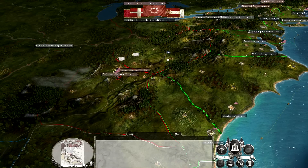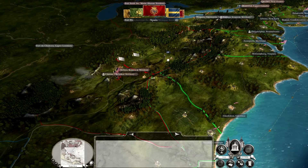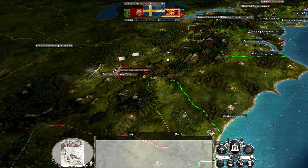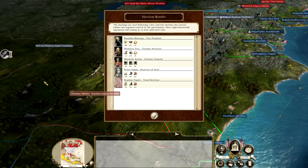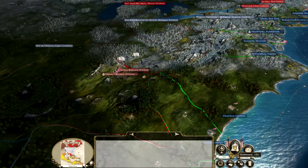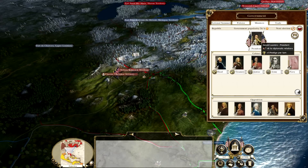The Ottomans sometimes take a little bit of a while - it's like the first three turns took about 30 seconds, but now I'm just blasting through their turns. We'll take out the Cherokee nations which should now be a little bit easier. I think we've got a new president as well - Laurens. Yes, we do.